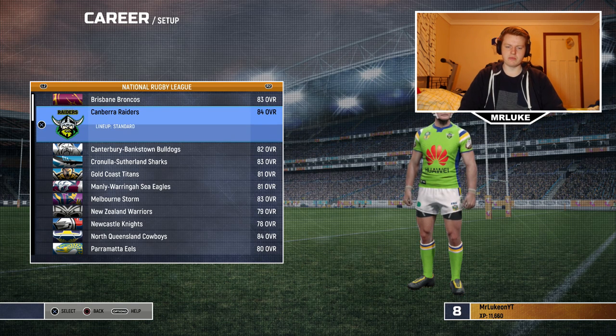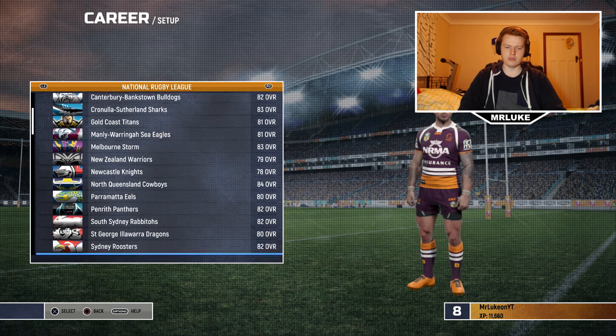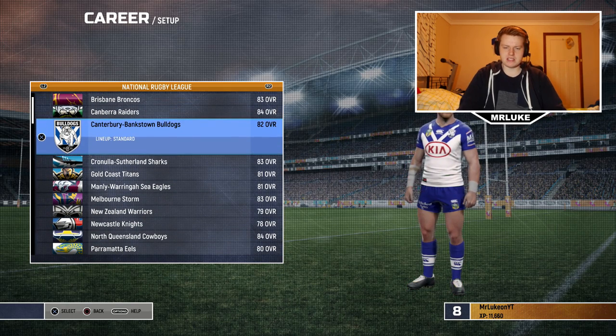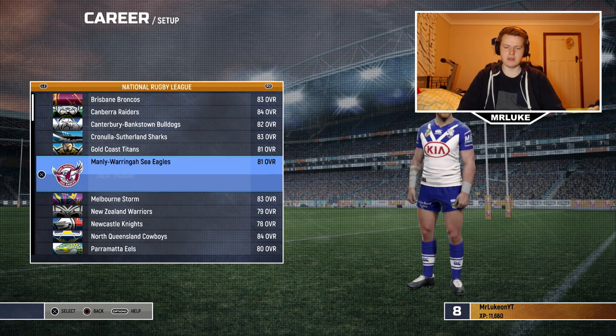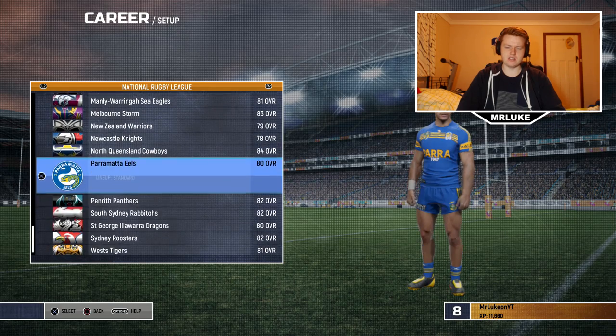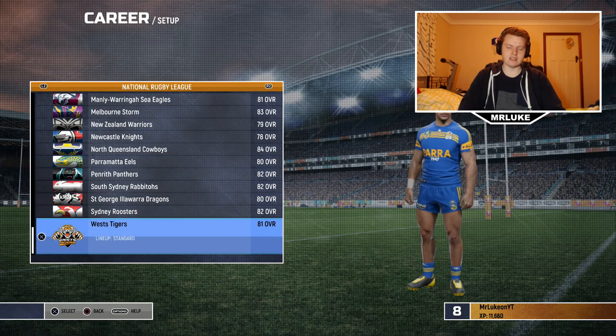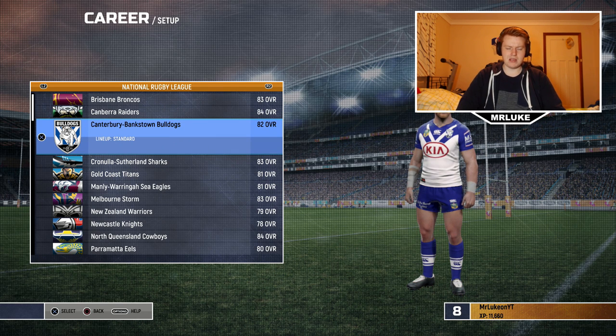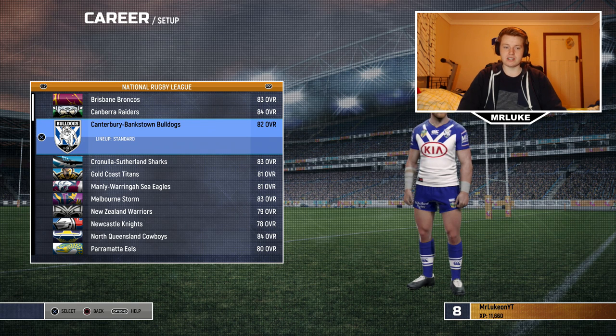Just before we go ahead and select the Bulldogs, I want to show you all the overalls. You can see the Bulldogs are at 82 — we're one of the better teams in the comp. By no means are we the best or the worst team, kind of around the middle. You can see the Knights are the worst team. I'm surprised the Warriors are rated as low as they are, same for the Eels. Some of the ratings in this game are a bit weird, but the Bulldogs at 82 overall is maybe a little bit too high, but I'll take it.